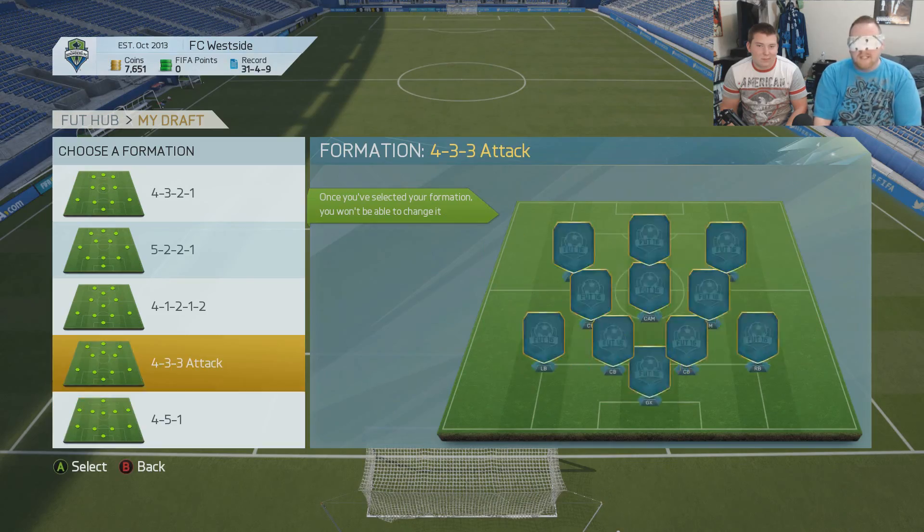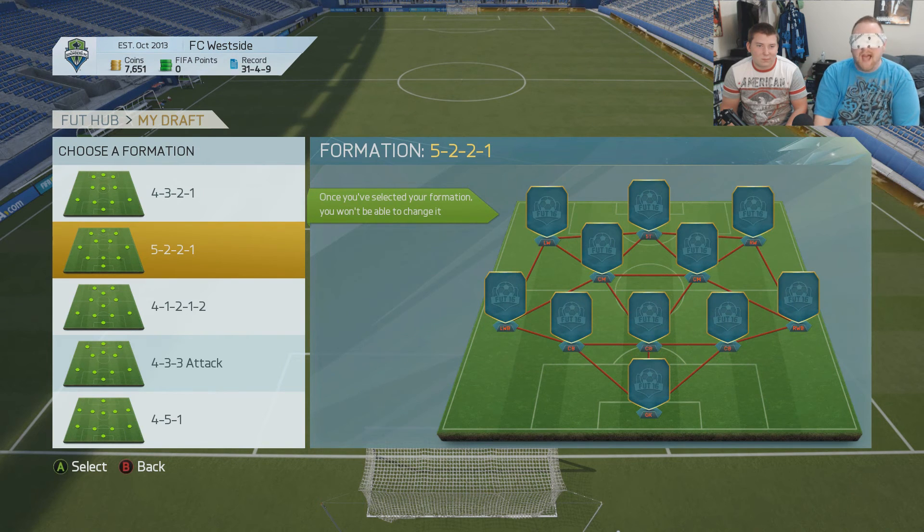What's up and welcome, I'm the one and only West Coast King, and welcome to something brand new we're gonna try out today — a blindfolded FUT draft. If you don't know what this is you've probably been living under a rock for the last six months. We're gonna use the draft function in FIFA; one of us will be wearing a blindfold, taking turns picking players one through five, trying to do the best draft possible. I have my brother Hunter helping me out.